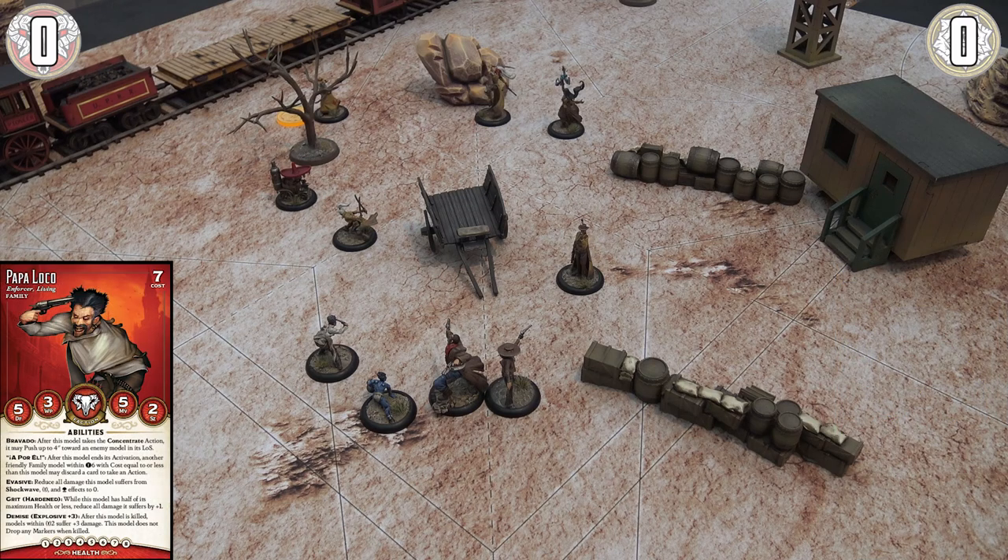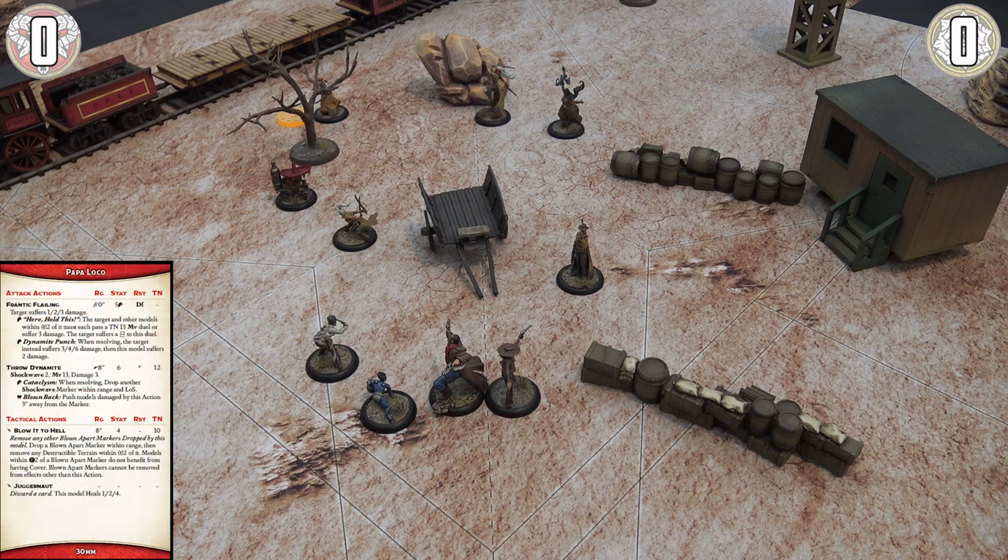Papaloko is going to show a different type of ranged attack — a shockwave. He doesn't shoot; he throws dynamite, using his Throw Dynamite ability. It's a ranged attack, so he must not be engaged. Range eight inches, stat six, target number 12. Rather than having a damage profile with accuracy modifier, it says 'Shockwave 2, Move 13, Damage 3.' He places a shockwave marker within line of sight and range, then must match the target number. He needs a stat six plus at least a six on the flip.